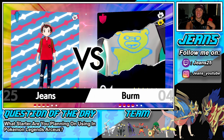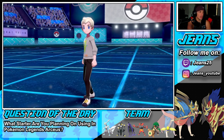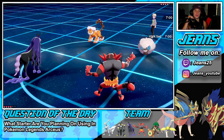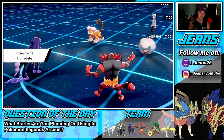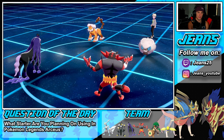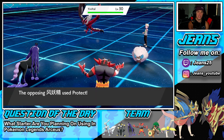He ends up going Landorus and Whimsicott. Intimidate comes out. I might fake out Whimsicott and burn Landorus — or taunt Whimsicott so he can't get off Tailwind, and fake him out. That's my play: taunt Whimsicott, Fake Out the other slot. He ends up withdrawing Landorus and Yveltal comes out. I'm cool with that because I get a huge Fake Out unless he protects — and he does protect. Taunt doesn't come out so we can still fake out and Snarl next turn.